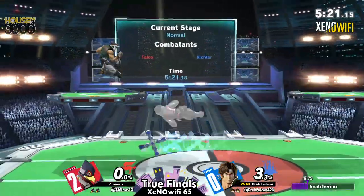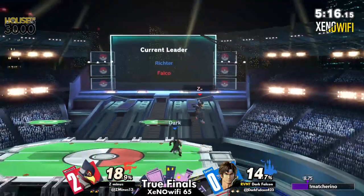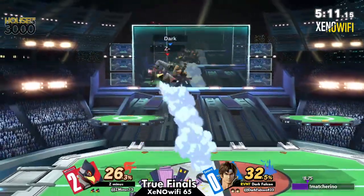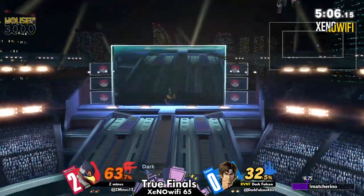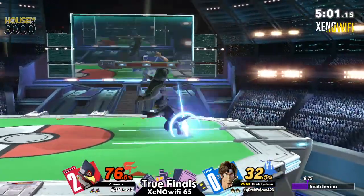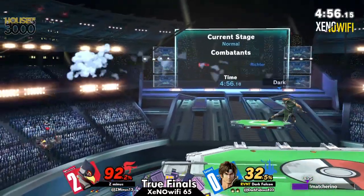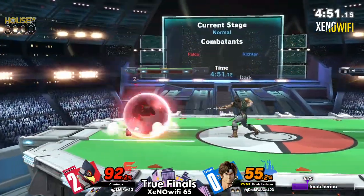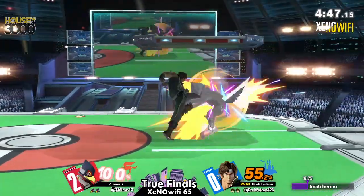I'd say their up-B is a good scoop, but it's not frame four or anything. The safest option they could do out of shield is probably down tilt — but even then, that's not horribly safe. But here we go — the pressure is starting to build up and Dark Falcon is getting a combo off. Not going to kill, but now the momentum is starting to swing a little bit, Melee coming back to life. Z-minus needs to not play into this higher pace tempo — they need to play back and go a little bit more passive, because once they started slowing down, they were able to get a lot more going.